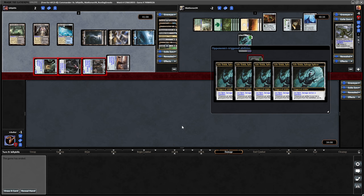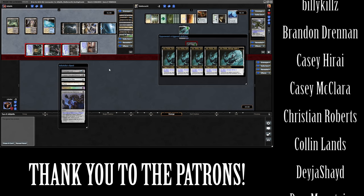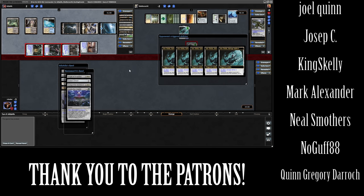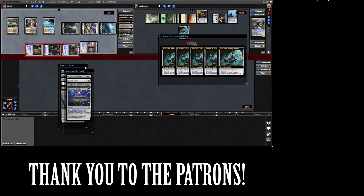Don't have enough instant speed interaction unfortunately. So there we go - both of us going down. We could have taken out Billy Kills there with another combat step, but I wasn't really interested in dictating who wins the game. I was more interested in keeping ourselves in the game if we could, which we couldn't in that instance. We either take out Kills and then Matismen swings in at us, or we don't take out Kills and Kills does this. So not really much of anything we could have done there, but a fun game nonetheless. I think we got to show off Hans quite nicely there.